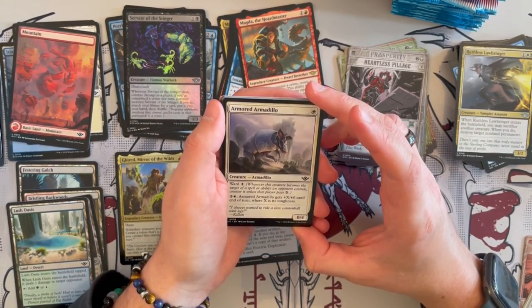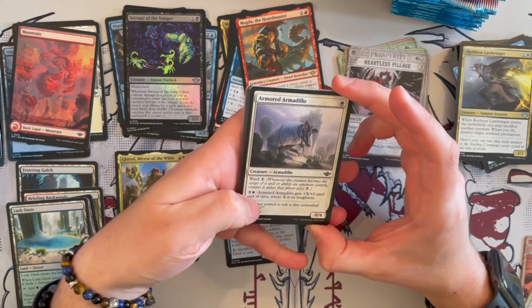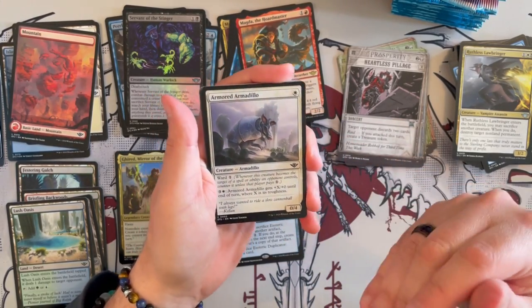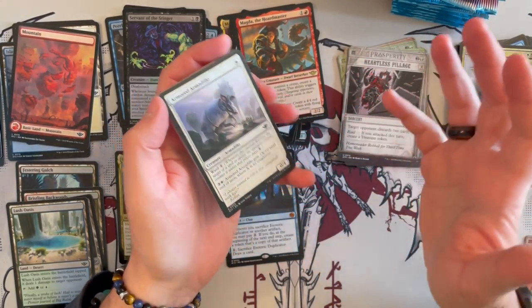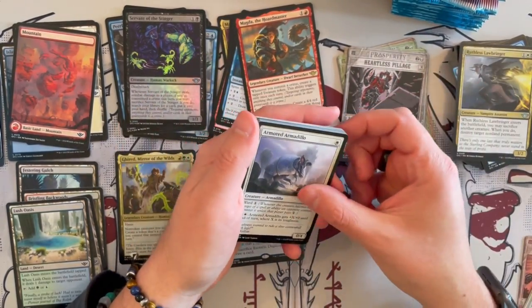Armored Armadillo is a 0/4 that costs only 1 with Ward 1. For 4, it gets plus X, plus X until end of turn where X equals its toughness. In the long term, if you're not doing much on turns 4 or 5, this can be really, really strong. And in the short term it's just a wall, which is hard to get around.